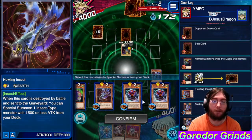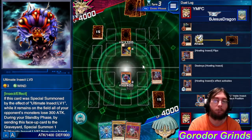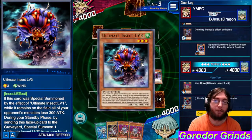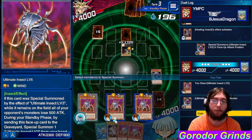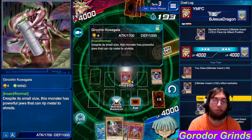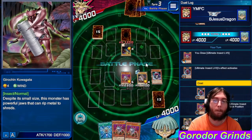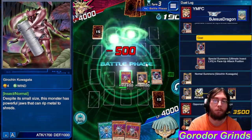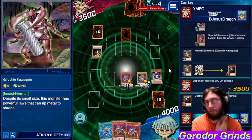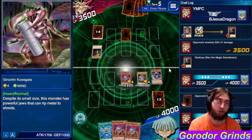Ultimate Insect Level 3 onto the battlefield! Stop drawing Ultimate Insect Level 5 — okay, we want the one from the deck. This is passive, but also not triggering Destiny Draw.